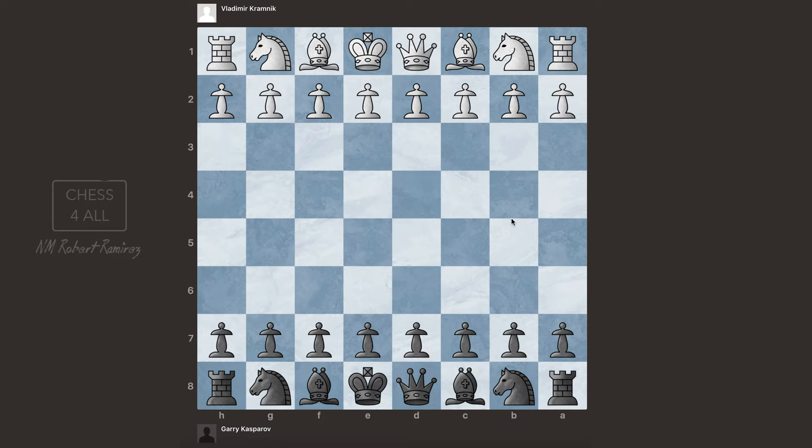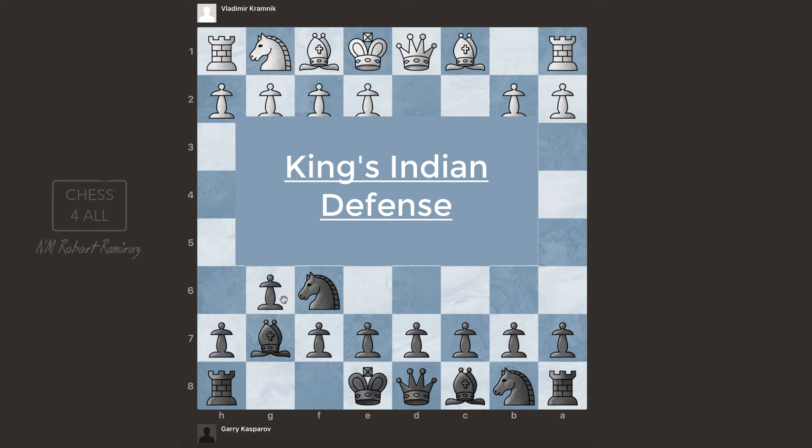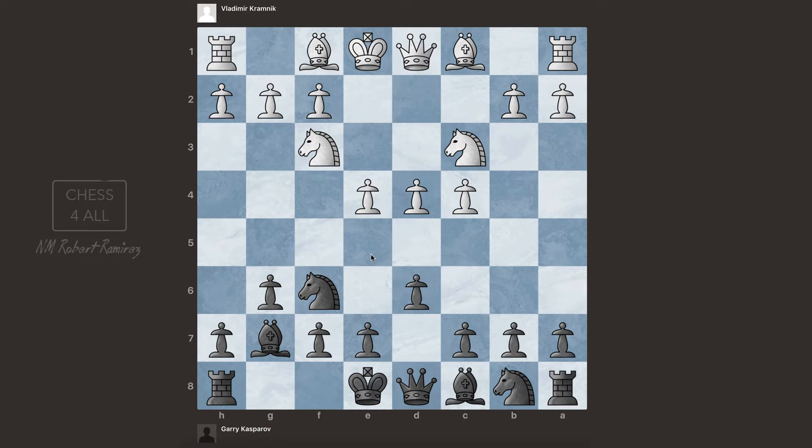This game starts with the moves d4, knight f6, c4, g6, knight c3, bishop g7. By the way, we've talked already about the fianchetto idea. So this opening involves the fianchetto, and this is called the King's Indian Defense — that's what the black pieces are doing. So e4, pawn to d6 — we don't want this pawn to attack the knight. Knight f3, castle, then bishop e2, pawn e5, attacking the center.